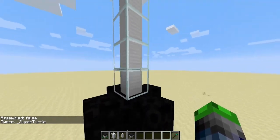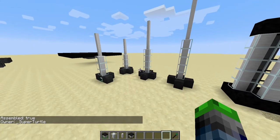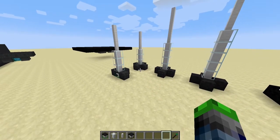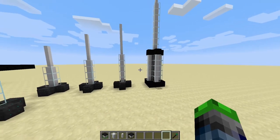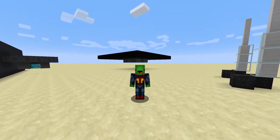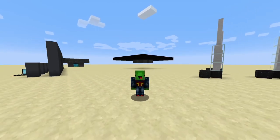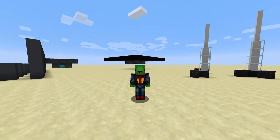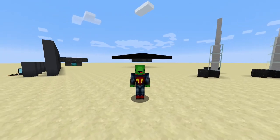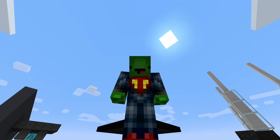I wasn't expecting that, but that is the lightning rod. I don't typically use this one — I was just proven incorrect, because I heard a lightning strike hit one of these and it generated power, so it doesn't have to be during a storm at all. Those are the basics for Environmental Tech. I hope you enjoyed this tutorial helping newcomers get a grasp on the mod. If you did enjoy, please hit the like button and don't forget to subscribe — I'll see you in the next video, take care, bye.